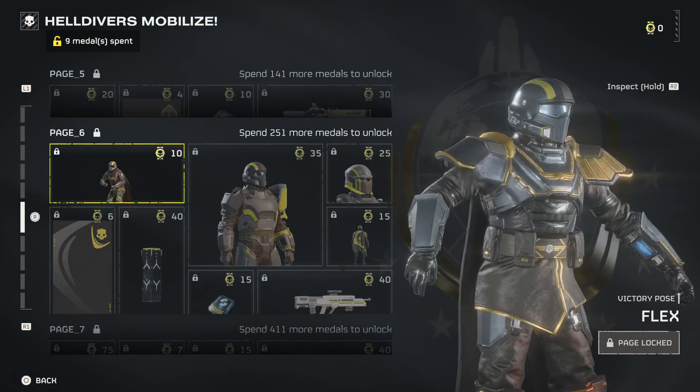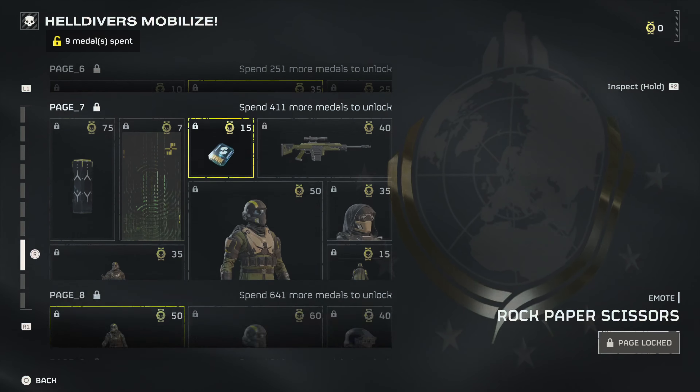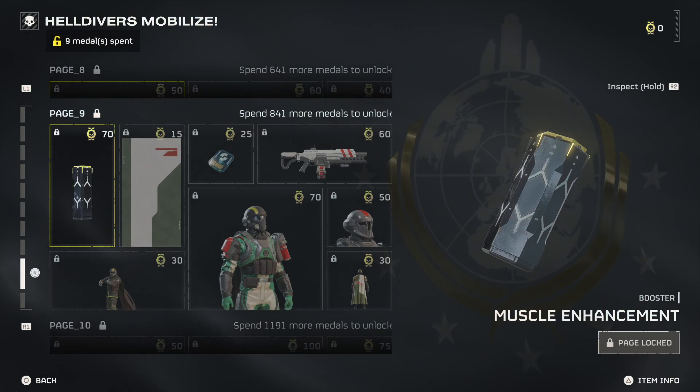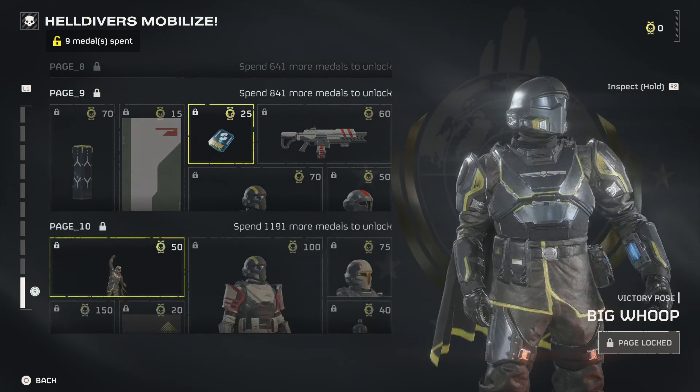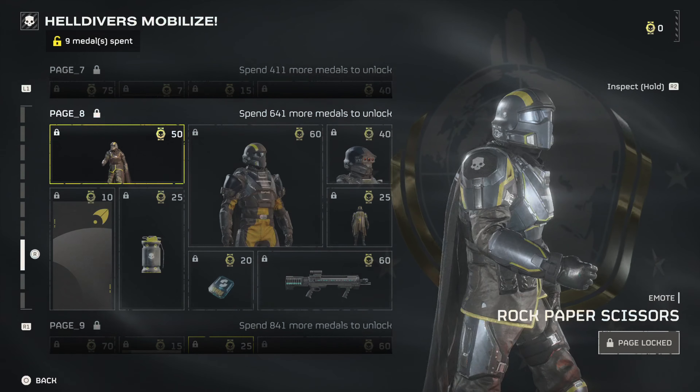The only way to use real money on a premium war bond is to skip the grind of unlocking it. And while yes, I would prefer if there was no super credit price to start the premium war bond, it doesn't really feel like pay-to-win to me.